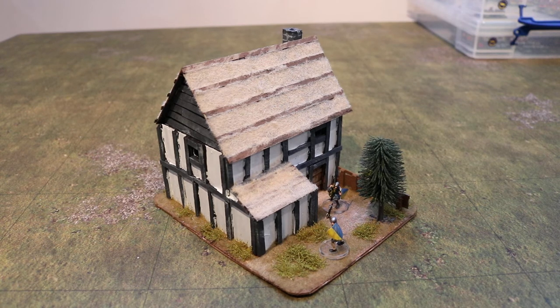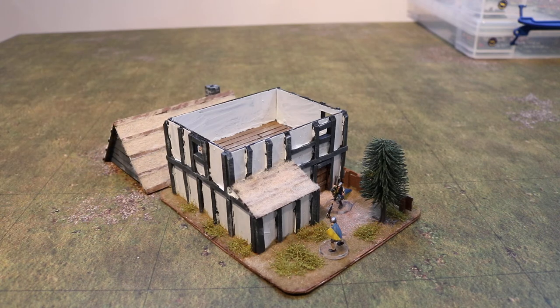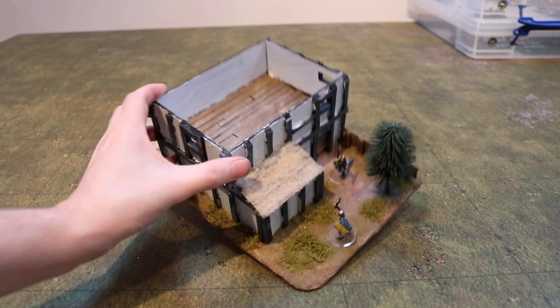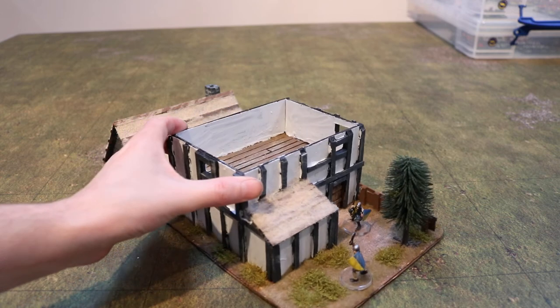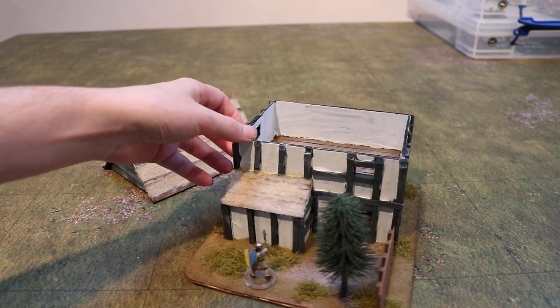The house is just a standard wooden-framed house with plaster. The roof comes off, because the roof comes off all the houses we make. And it's got a nice inside — at least that's amazing, isn't it? It's quite cool. It's a pretty nice house.